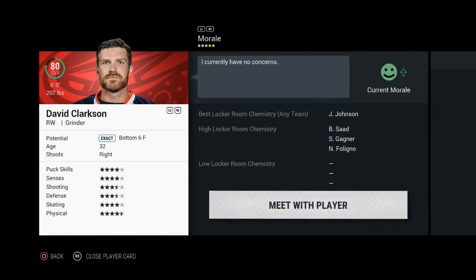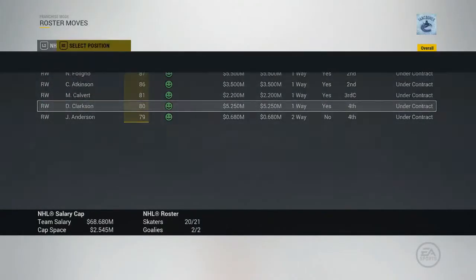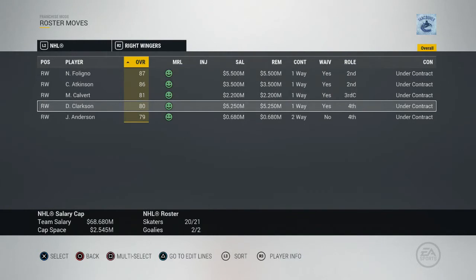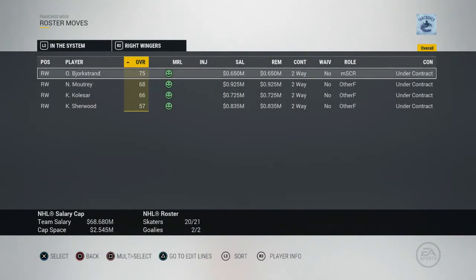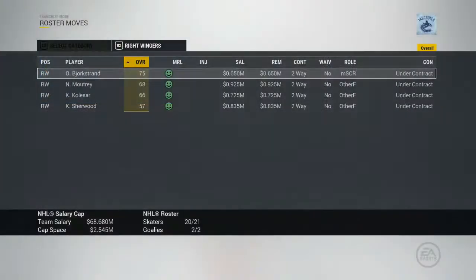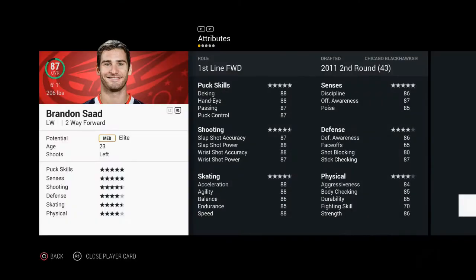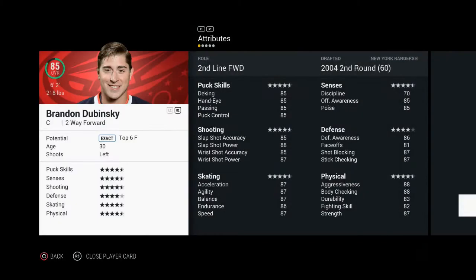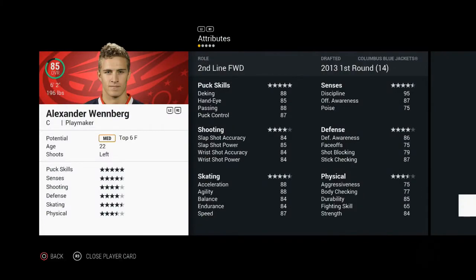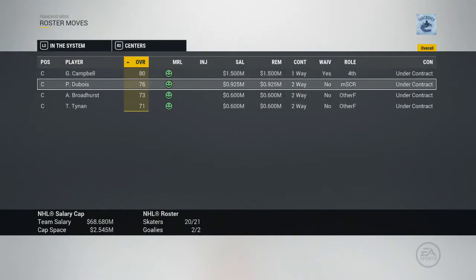One thing that is actually tricky about this team — we're going to have some cap problems with young guys coming up and guys like Clarkson and Scott Hartnell. We may need to trade some of these guys and retain some cap. This is going to be tough, and that's why I'm even more excited to do this GM mode — we need to keep everybody under the cap and be smart, because we could screw ourselves and not be able to sign Seth Jones long-term.